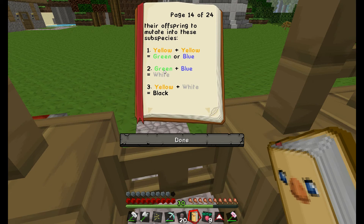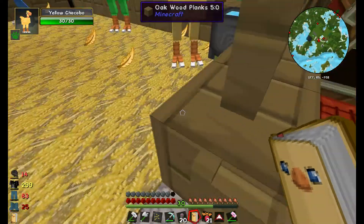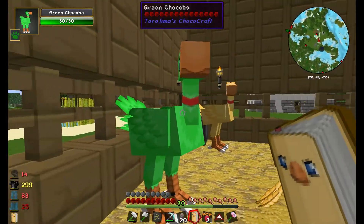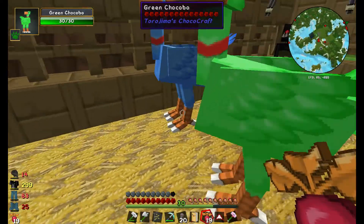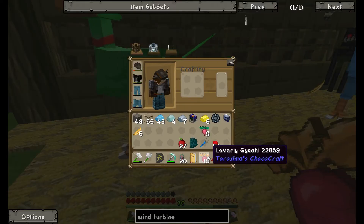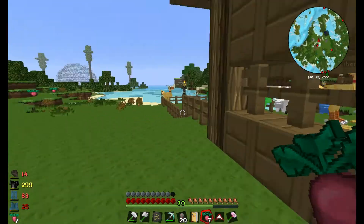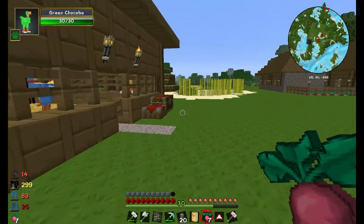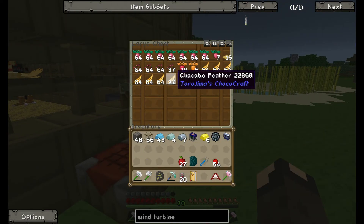Let's try to get another white Chocobo — that requires green and blue. Breeding the green female with the blue male gives us a blue one this time. Chococraft is going really well — we've almost got a golden Chocobo. I need to start riding these guys and make more saddles, because we have enough Chocobo feathers and plenty of Gysahl Greens.